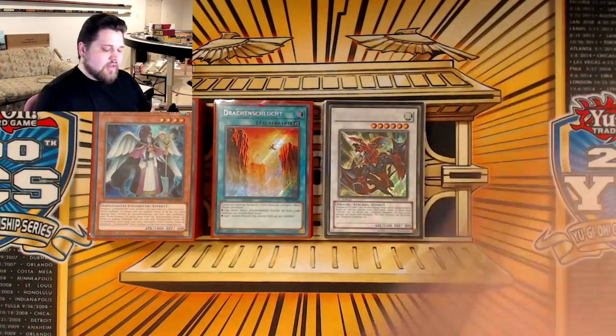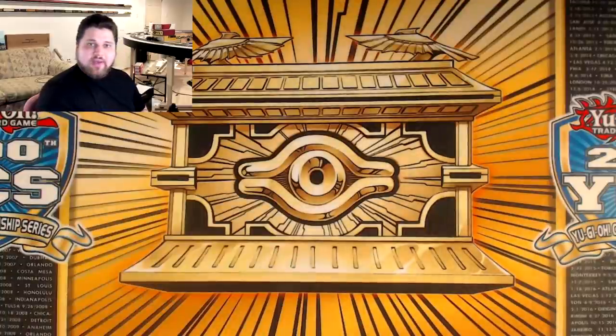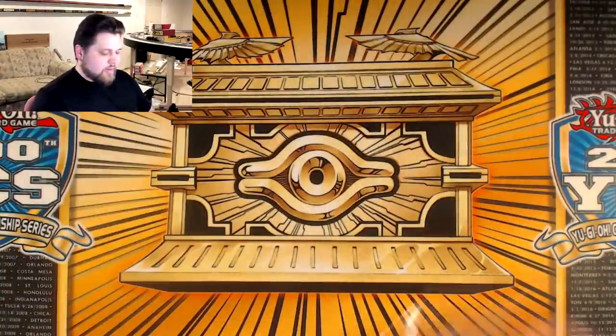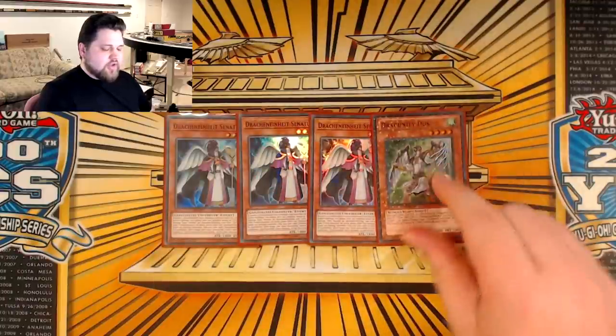With that out of the way, let me show you this decklist because I have been waiting literally since last July to make a decklist with these cards. So without further ado, let's jump straight in. Three copies of Synodus and one copy of Ducks — these are your key normal summon starters.